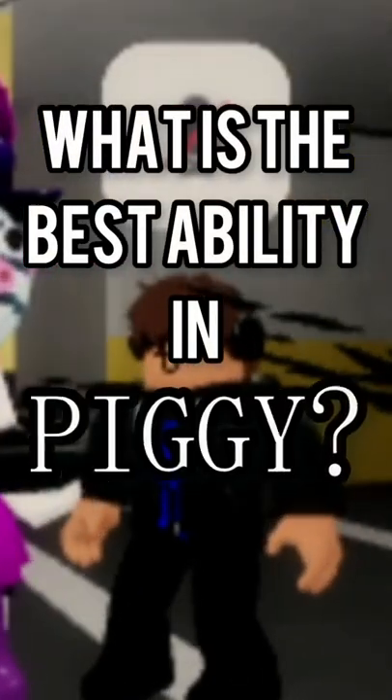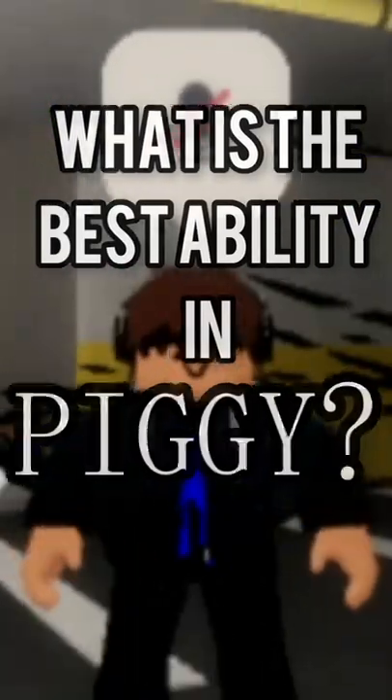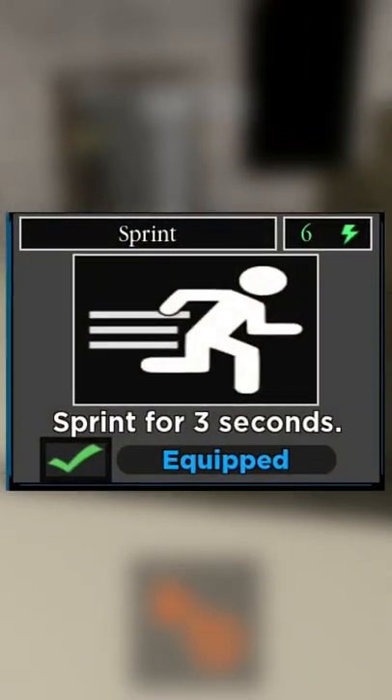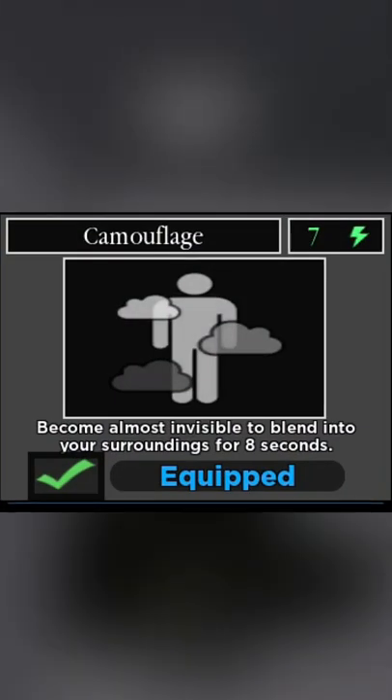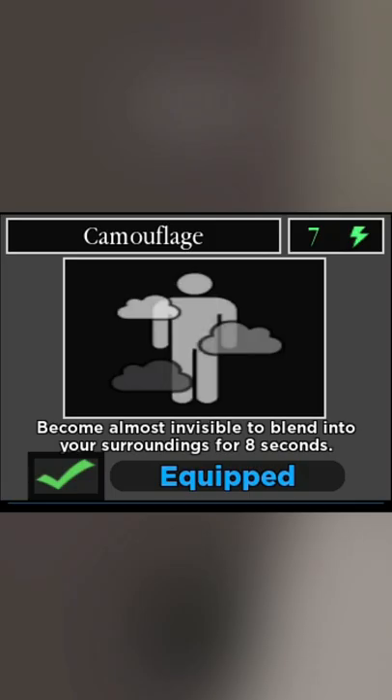What is the best ability in Roblox Piggy? A lot of people would say that the best ability is sprint because it helps you get away from a player or a bot. Others would say invisibility because if you play against a bot it won't target you.